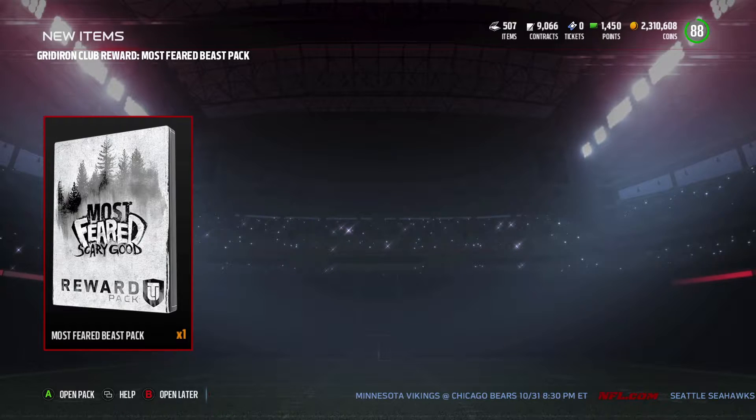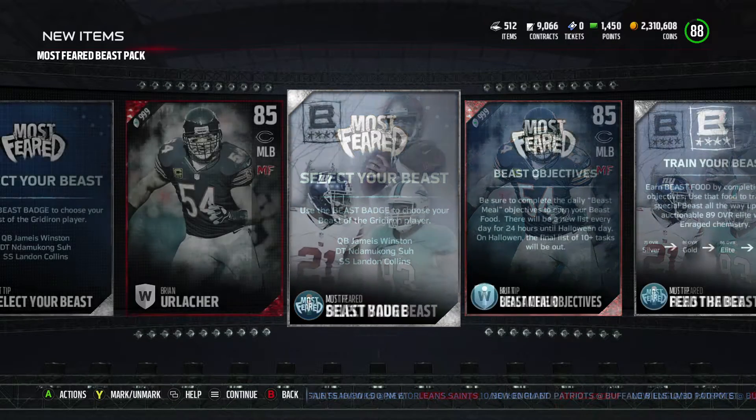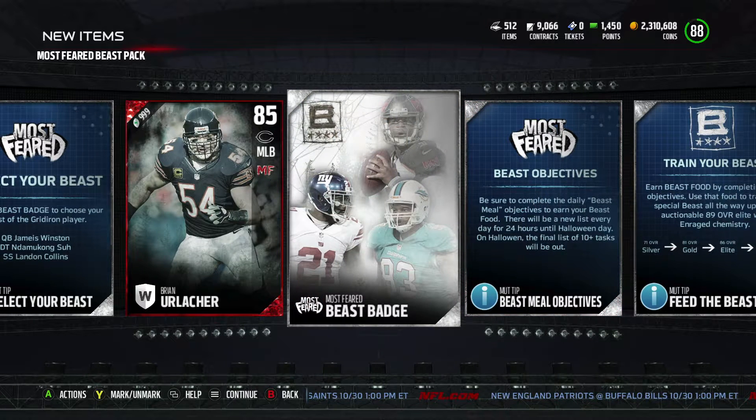Make sure to log in to Madden Ultimate Team and get your Most Feared Beast Pack. You will need this to go ahead and select one of three beasts. You got Jameis Winston, Ndamukong Suh, or Landon Collins. As you see right here, you have a Most Feared Beast badge that you will need to begin your journey for the Beast of the Gridiron.